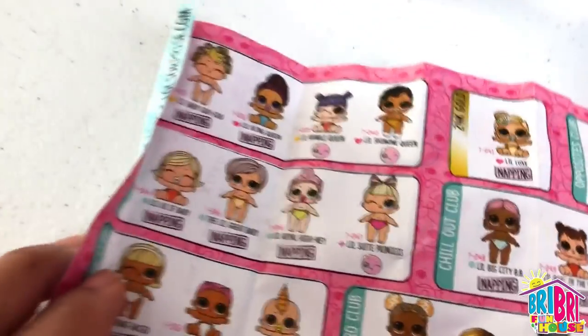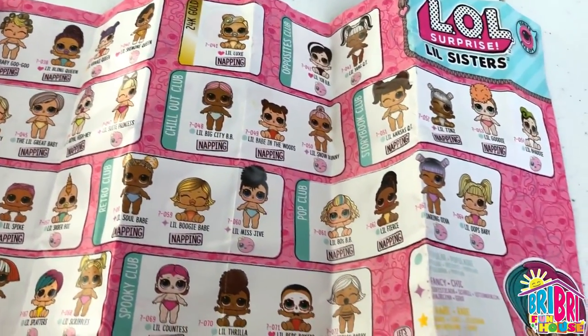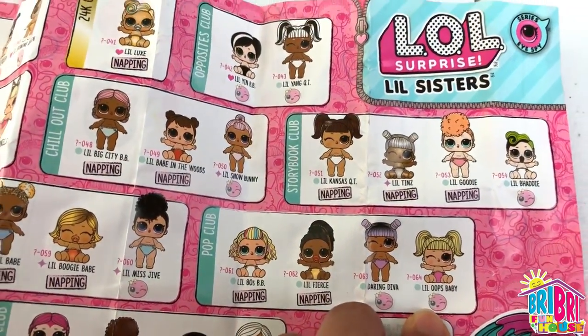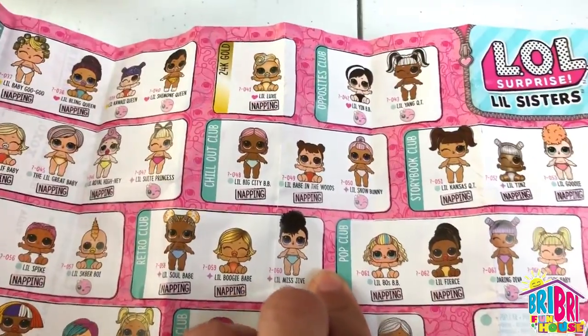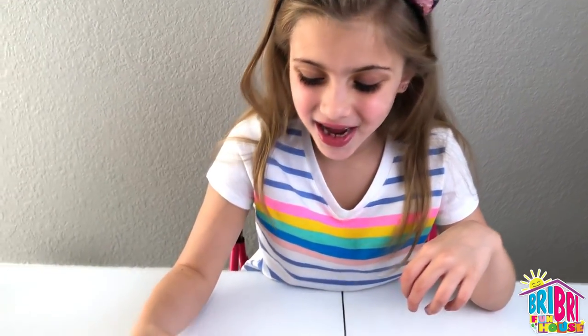What little sisters are your favorite? There are so many to choose from. Look at this collection - we have to collect more, Brie Brie. This is the one we really wanted to get - Little Baby Bonito. But that's okay, we got Little Oops Baby, and she's a color changer as you just saw. So many to collect, and she's from the Pop Club. Where's Baby Bonito from? Baby Bonito is in the Spooky Club. Let's see her color change one more time.